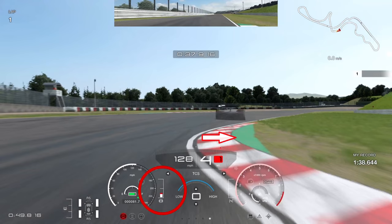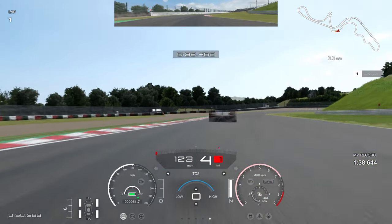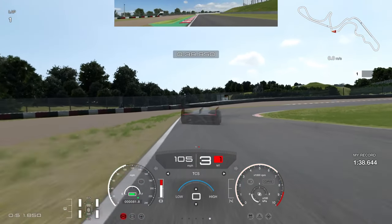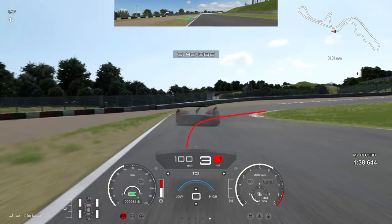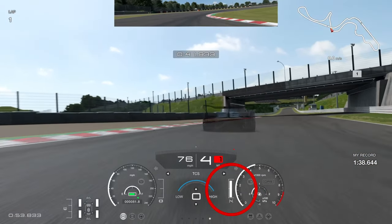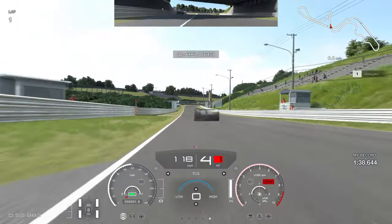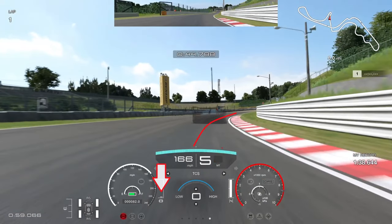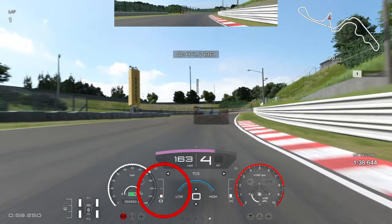Into the fast right corner, try to use the astroturf if possible. I don't get as aggressive as P1 over the curb — you can see he goes all the way over. Into the next braking zone, brake earlier rather than late so you can downshift, get it slowed down, then get back up to fourth gear for a fast exit. Use some of the curb — up to fourth gear on the curb, then on the throttle as early as you can. I was a little delayed on the throttle, losing another tenth on the exit.